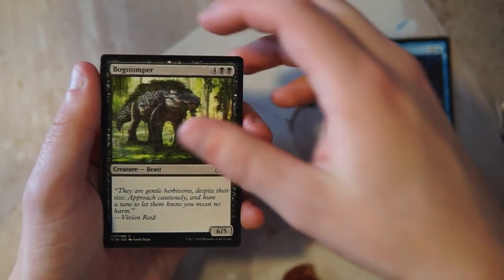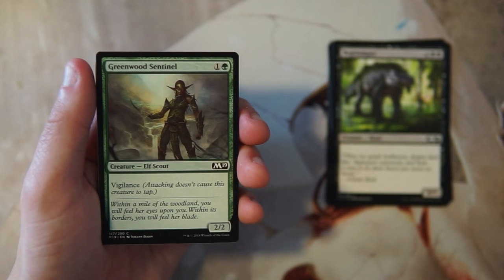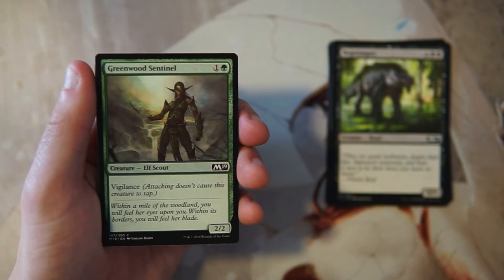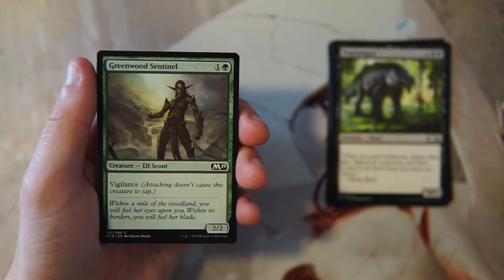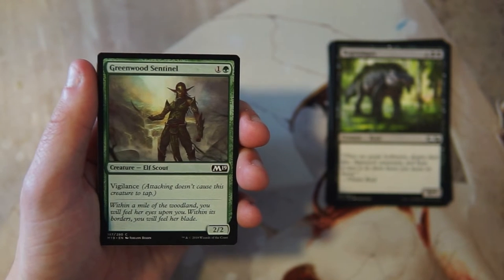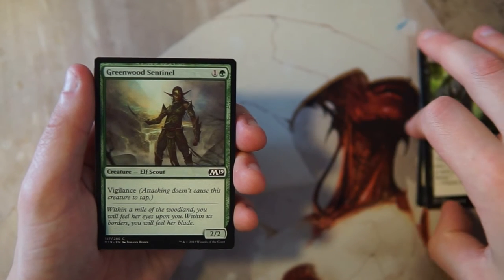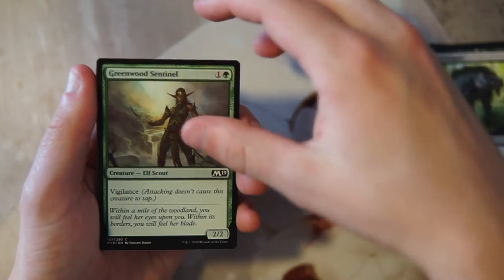Greenwood Sentinel is a 2/2 for one and a green with vigilance, so it doesn't tap when attacking. I really like this creature — it's a solid two-drop. A 2/2 for two is on par but giving it vigilance ups it just a bit. In my mind this is probably the best card so far, which is a little sad, but it's actually a really solid two-drop.